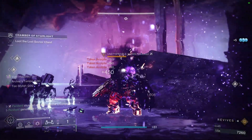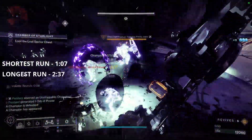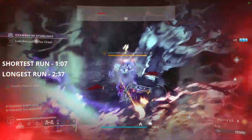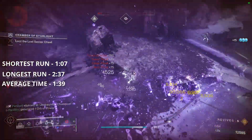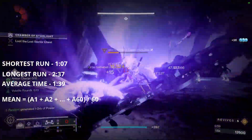Let's talk numbers. The shortest run took 1 minute and 7 seconds, and the longest took 2 minutes and 37 seconds. The average time for all 60 runs was 1 minute and 39 seconds, taken by adding all the values and dividing by 60.